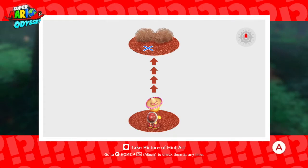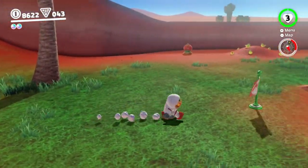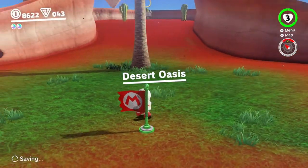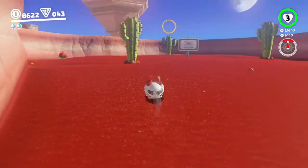If you've already been to the Sand Kingdom, this is something you might well recognise. But if not, you can follow along with us to find out where to pick this moon up. To find the red Koopa in Sand Kingdom, it's just a case of walking over to the desert oasis and then heading northwards.